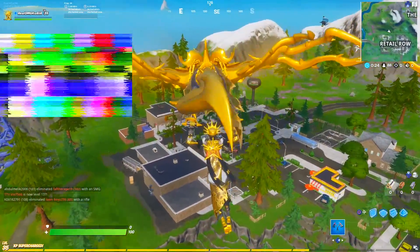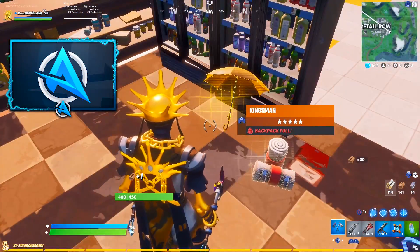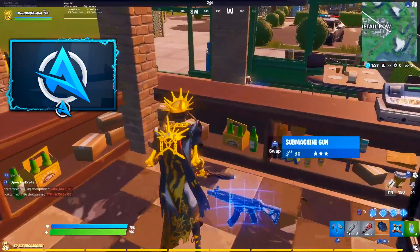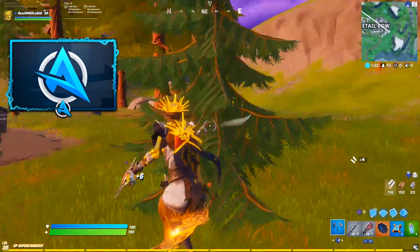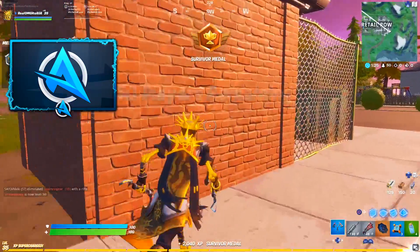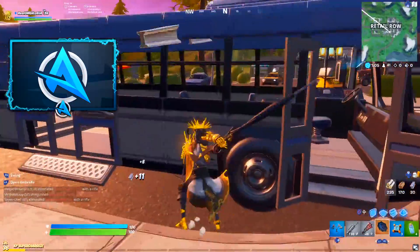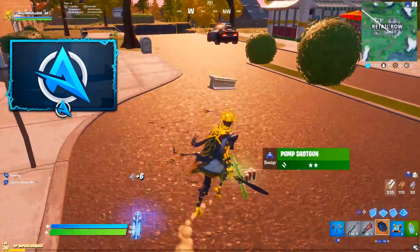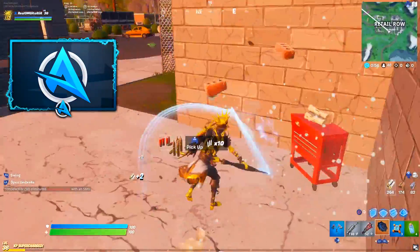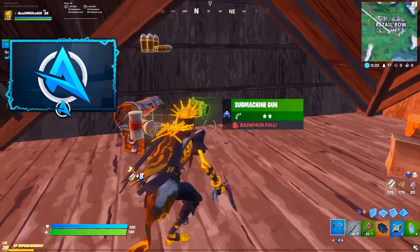We've got the whole city to ourselves. I'm going to find the umbrella and the bounce pads. This is it — I cannot mess this up. Two games in a row I have landed with both the items I want, and I'm not going to take it for granted this second time. We're going to win, we're going to pull off something cracked, and most importantly we're going to have the umbrella in our hand as we do it.